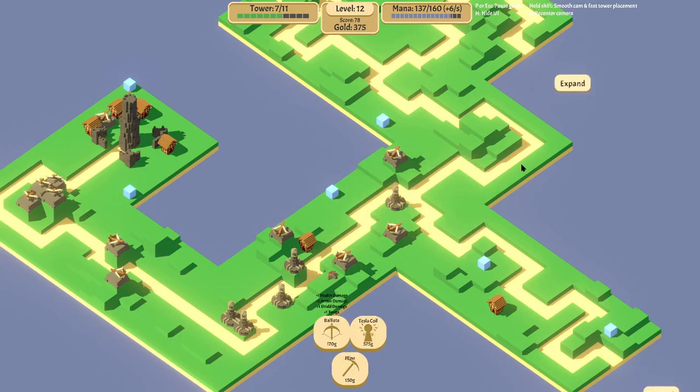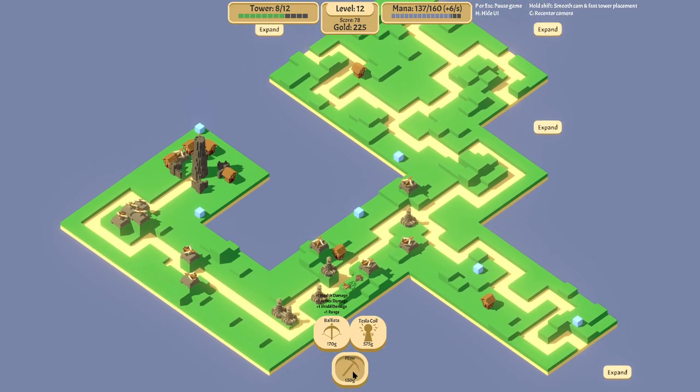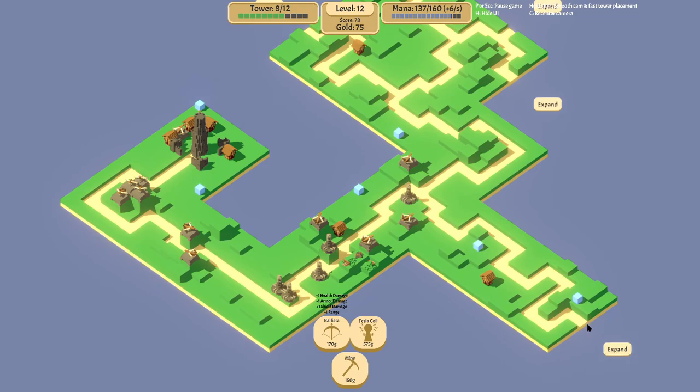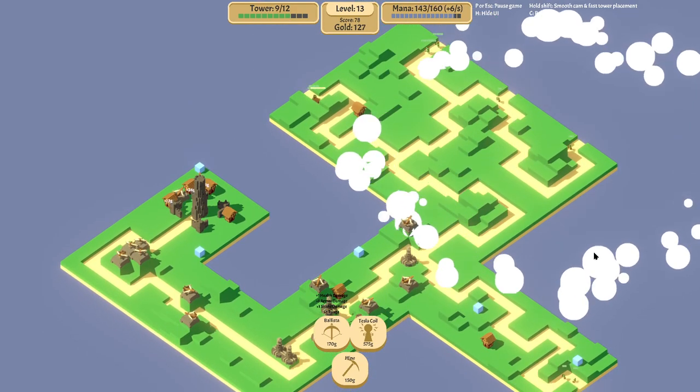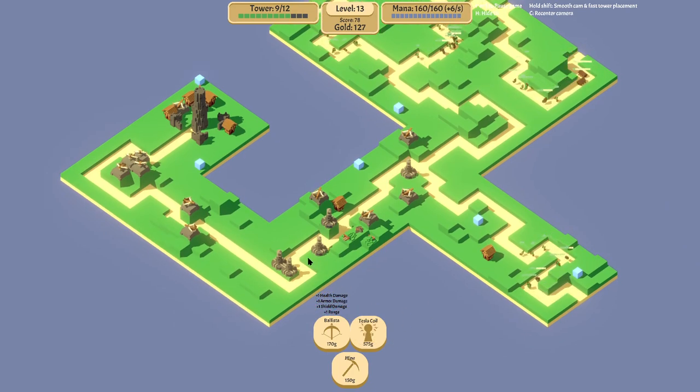Do we have any mining spots? Yeah, we do. Let's put a mine in there. You can put a mine in every spot adjacent, so we can go there too. My next gold will go to another Tesla coil right there - maybe two in here, or at least there, up on that hill.